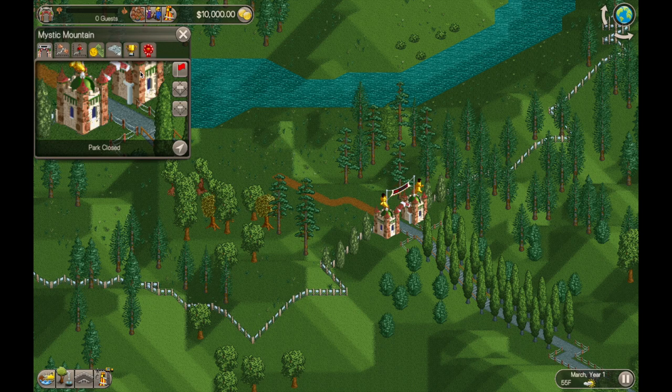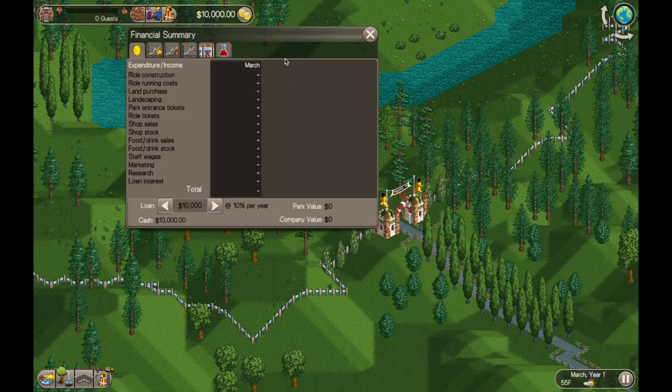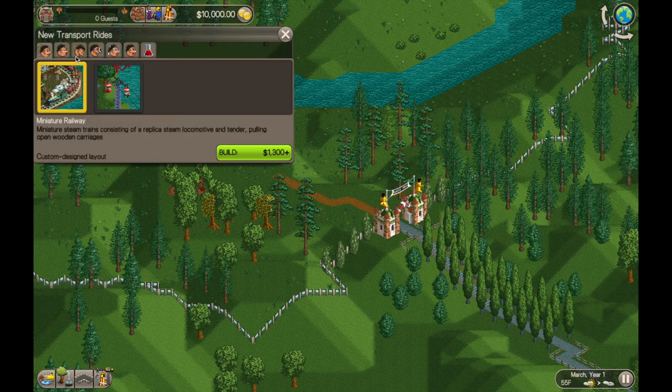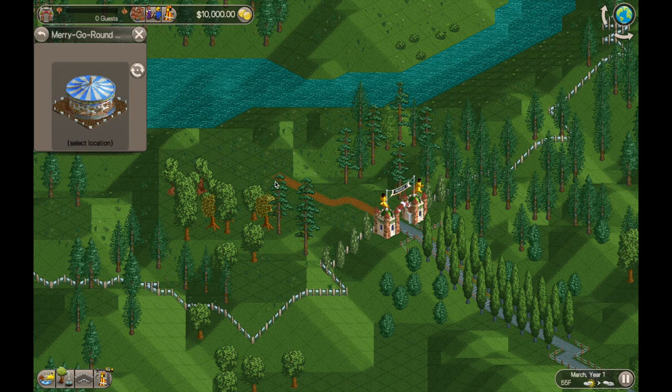The first thing you notice about Mystic Mountain is it is a very small play area, and a very hilly play area, so it should be a nice challenge. We're going to have to expand the park at some point — there's just not going to be enough room for a lot of stuff, and you'll see that in a moment.